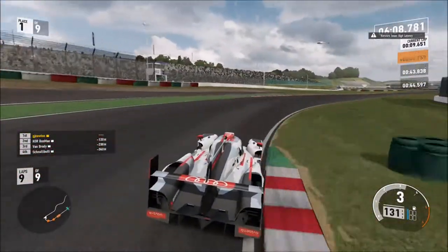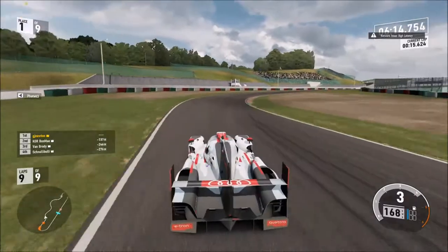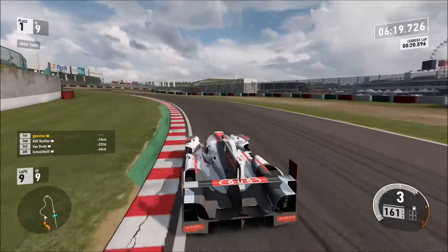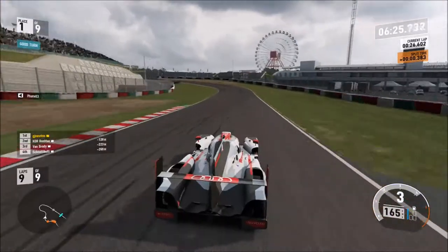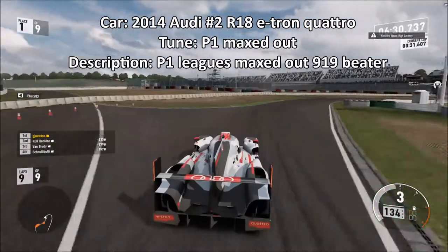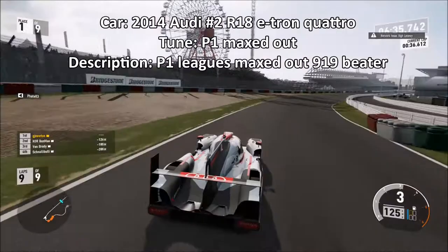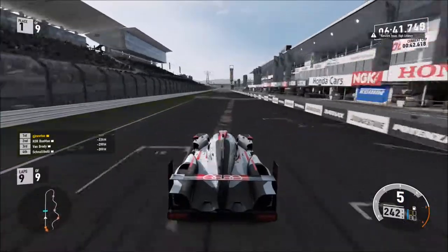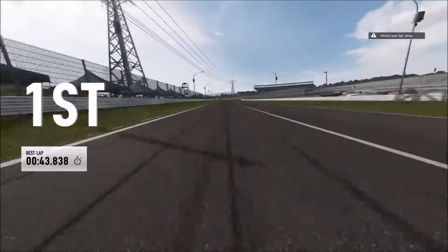You can download my tune for this car — it's only the number 2 2014 car. Because this and the 2012 number 1, they have slightly different homologated tunes. The tune for this car is called P1 Maxed Out. The description is P1 Leagues Maxed Out 919 Beta, because that's exactly what this thing is. And it's just a shame that Audi doesn't compete at Le Mans anymore.